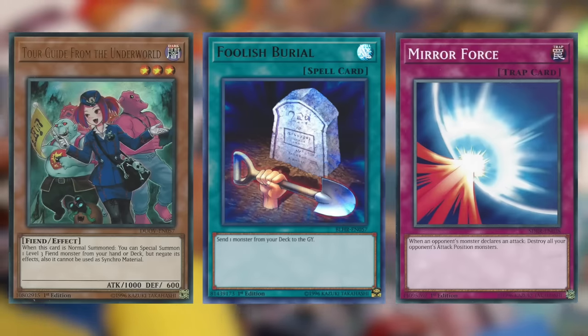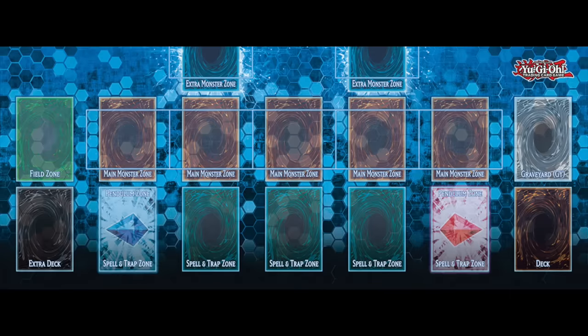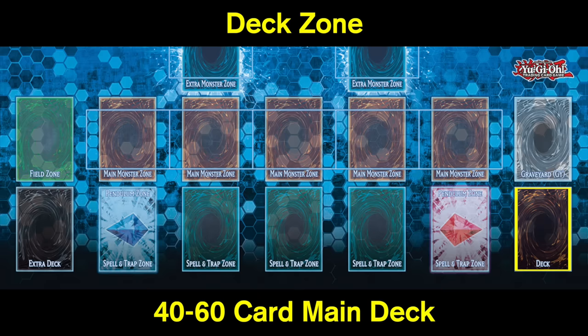Before we get to the card types, I want to describe the anatomy of the field itself. The first zone I want to highlight is the deck zone. This is where you're going to place your 40 to 60 card constructed deck that you've brought with you to play.